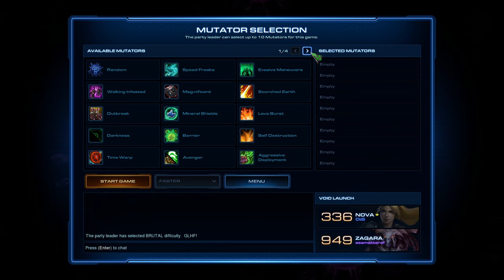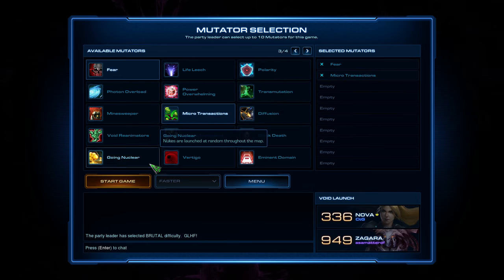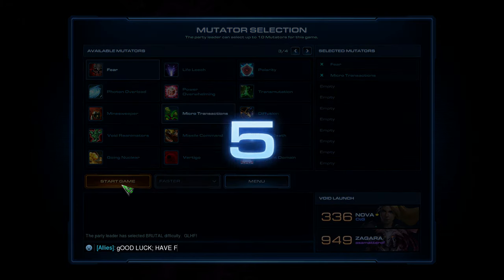We'll have two mutators today. Fear — our units run around in fear sometimes when they take damage. And Microtransactions — every command costs money.